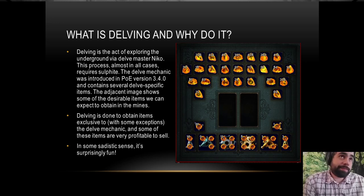In delving, we require sulfite — sulfite is what enables our cart to move. It costs sulfite for the cart to move from node to node. We do delving because it allows us to get a lot of things that in almost all cases you just can't get anywhere else in the game. There are a few exceptions — for example, once I had a fractured fossil drop in an altered distant memory map, one of those synthesized unique maps with rare monsters having a chance to drop fossils — but that's extremely rare. This is a much more reliable way to get fractured fossils. So we delve primarily to get fossils, though there are other reasons too.